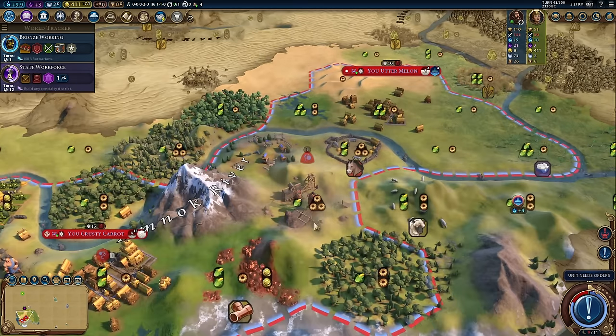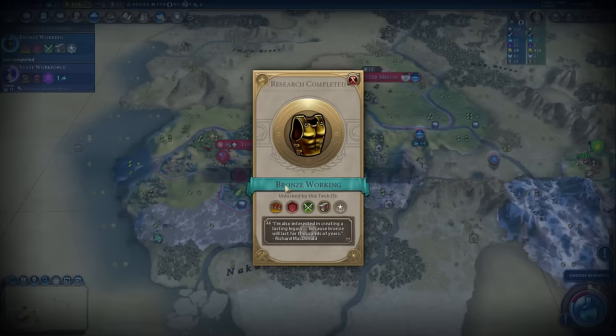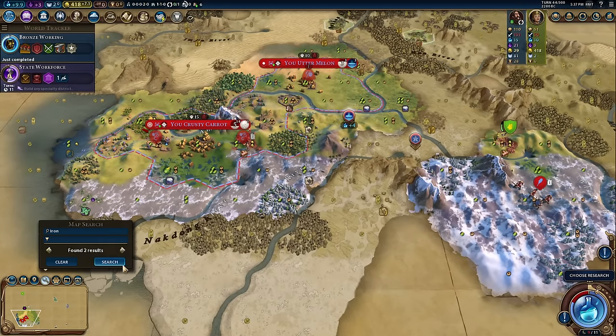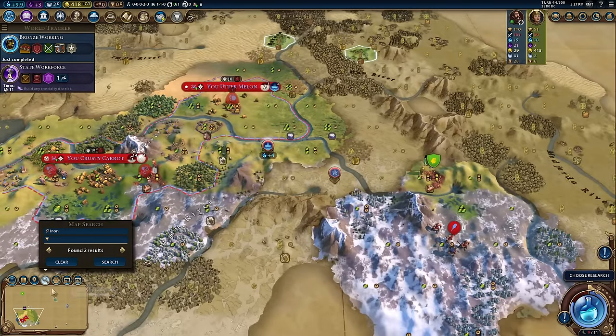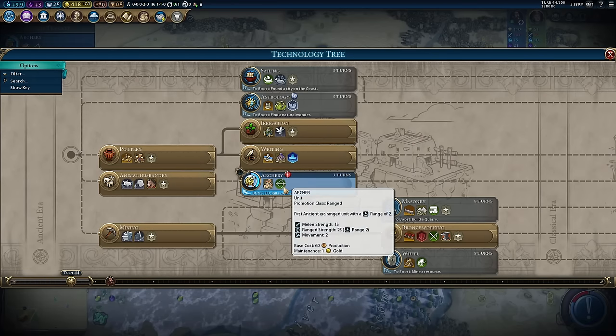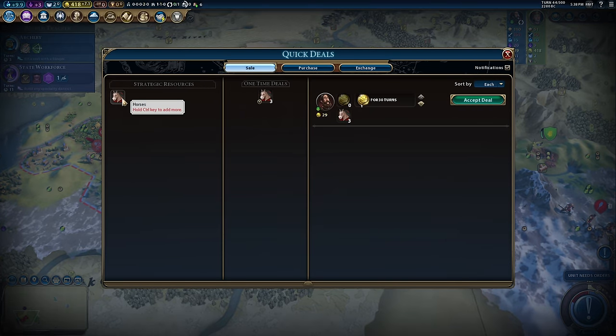Let's improve this mine — because when it is improved, the Seowon will give it one extra science, which is lovely. And we'll go and use our last charge on that sugar. Bronze Working — have we found any iron? It's not to my north. Not very handy. I am going to unlock Archery now — it'd be good to upgrade to archers if we get threatened again by barbs. We'll sell our six horses. Twenty-two gold — that gives me exactly 440. The settler takes 110 production.